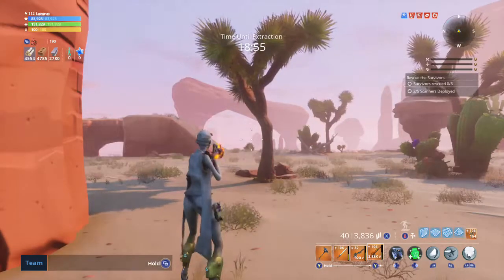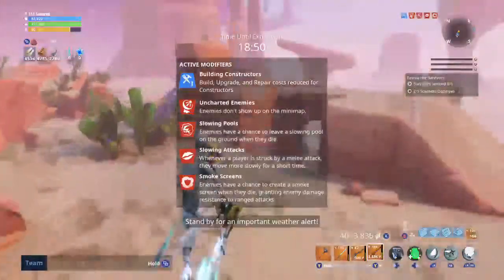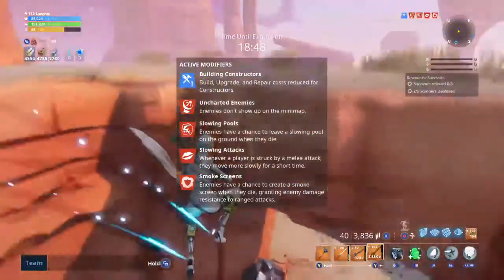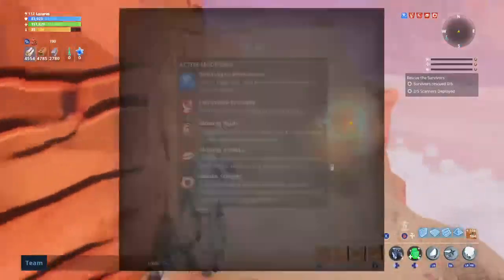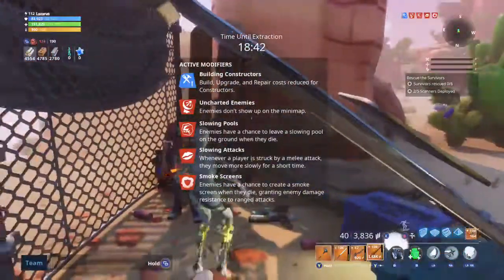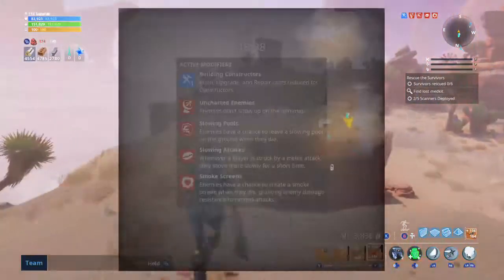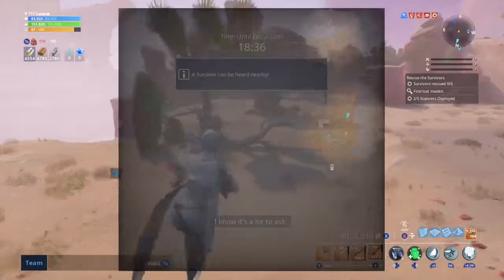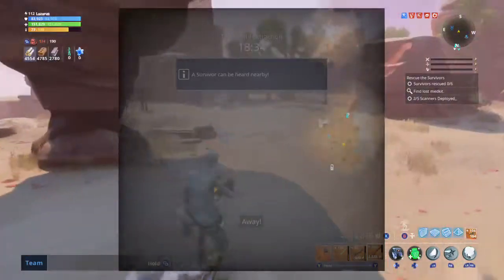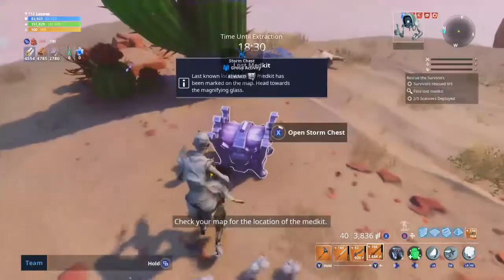You see the antennas — it doesn't really matter. We're fortunate enough to get one right off the bat. I think that's the storm chest behind me. I left the medkit will be over by the storm chest, but there's no luck in this game, so check your map for the location of the medkit.